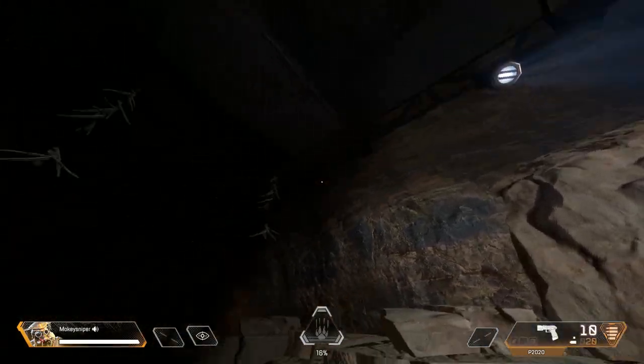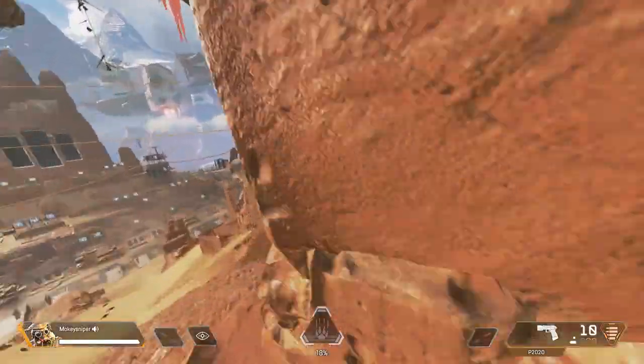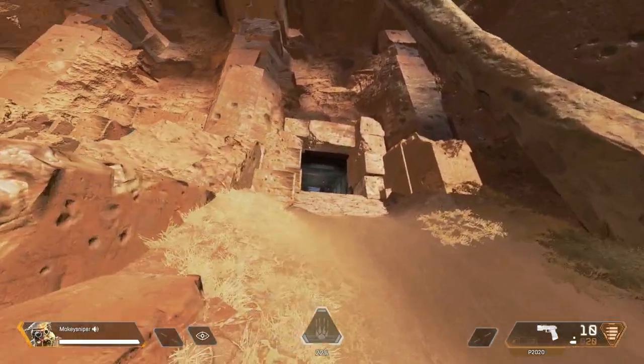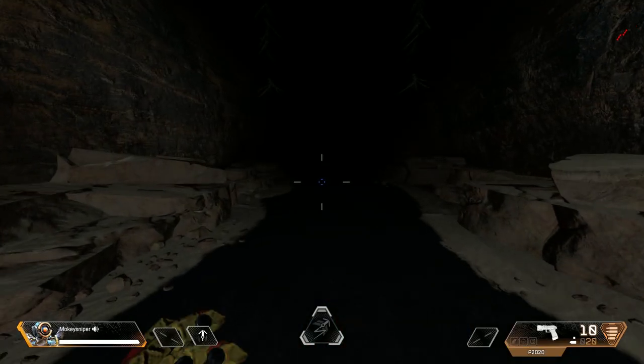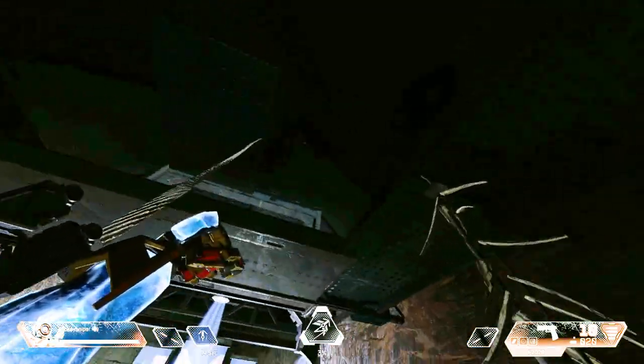Because it also happens in one of those entrances, I'll show you how to activate the AI dummies first. For this you go into the last entrance on the right side, switch to Pathfinder, and swing up here.